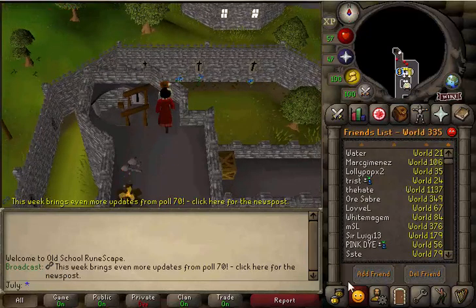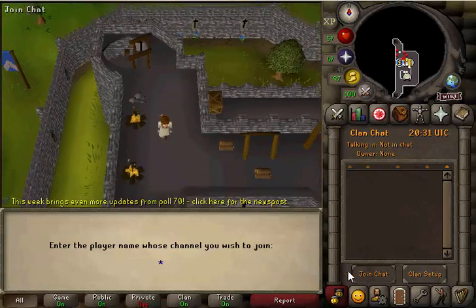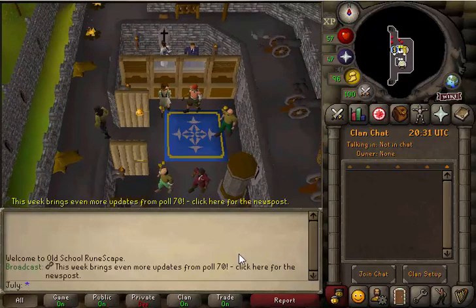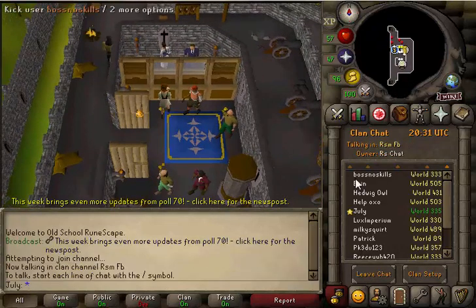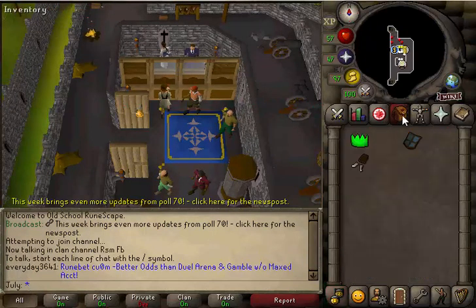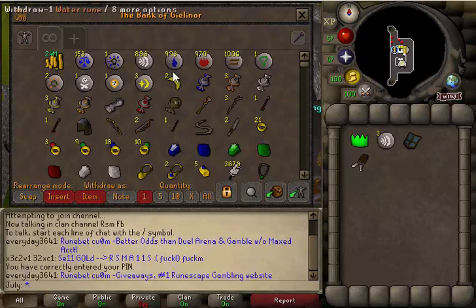Hi guys, Junai here again with another historical fun fact during this quarantine. Today I'm going to talk about quests and more specifically about the XP that they give. To start, let's begin with the quest Sliscus Endgame, which was released in December of 2016. Sliscus Endgame gives 1.25 million XP as the reward, which makes it the most XP rewarding quest in the game.